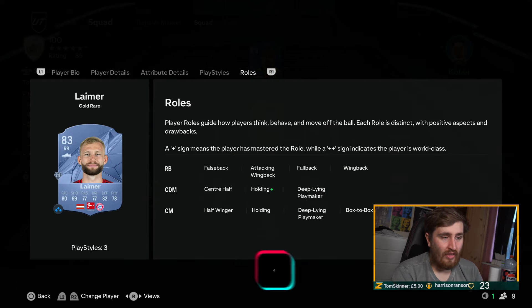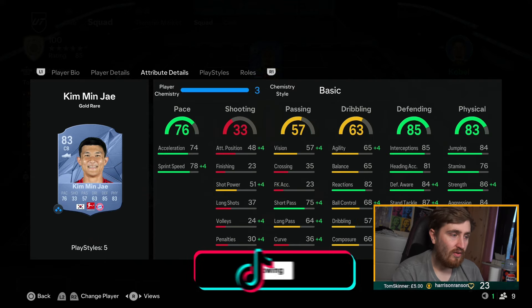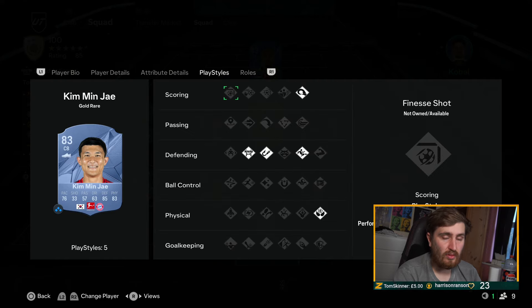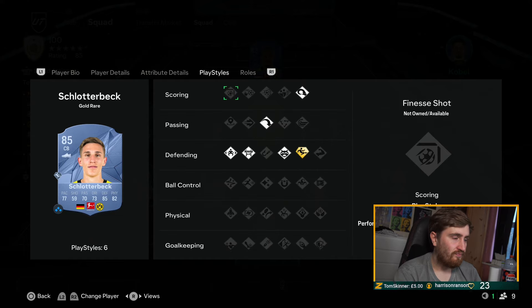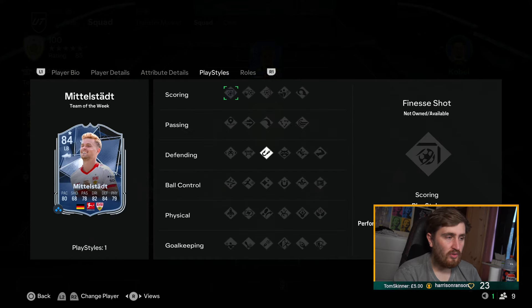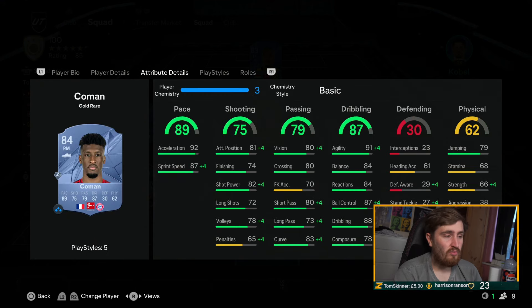Limer at right back — not the ideal position for him, but we've got cheap options in some areas and he's still solid. Kim and Jane Slaughter at center back — pretty good, solid center backs that are cheap at this point in the game. They're gonna do a good job. Middlestart is very solid, can play a couple of roles at fullback as well — he's pretty good, 91 pace, good physical.